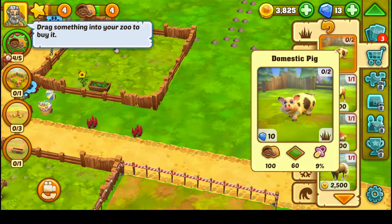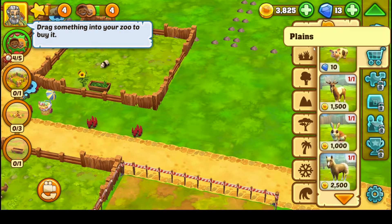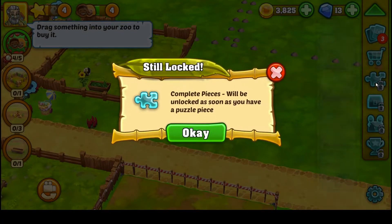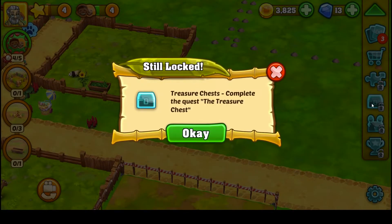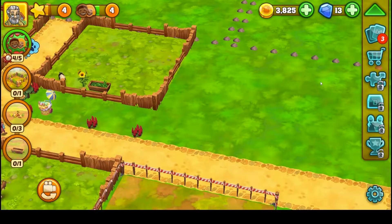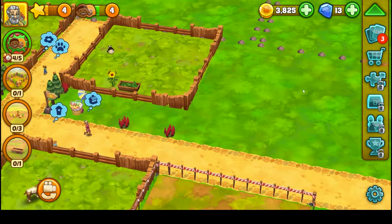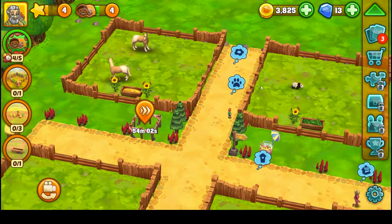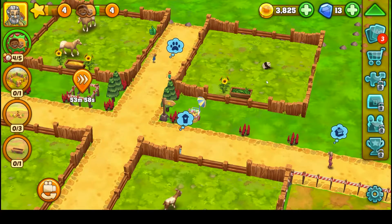Pigs cost a diamond? I'm not spending my diamonds — I'm cheap when it comes to games. If I don't have to, I'm not spending them. So we ain't getting no pigs. Puzzle pieces, treasure chest, friends unlocks at level six, achievements at level five. We still have one minute left. Visitors want more decorations and more animals. One visitor can't seem to find a bathroom — there's one right here!